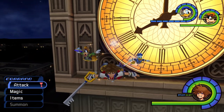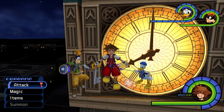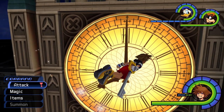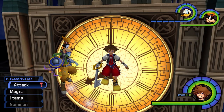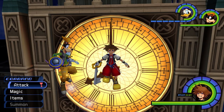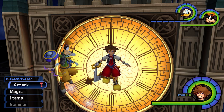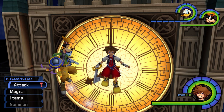One thing to keep in mind here is, if you have sealed the keyhole in Hollow Bastion, it means that the Phantom boss is going to be in the Clock Tower area, meaning that you will actually have to defeat the Phantom boss in order to gain access to being able to just explore the Clock Tower area. You will not be able to collect these treasures if the Phantom boss is activated. So this means either clear the Phantom boss if you have sealed the Hollow Bastion keyhole, or don't seal the Hollow Bastion keyhole, finish up all of these treasures, and then proceed to do it.